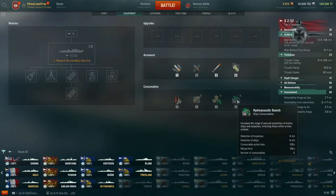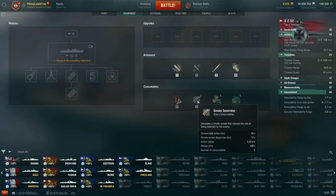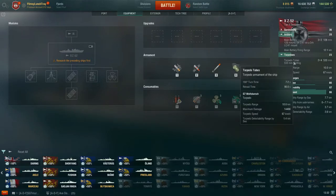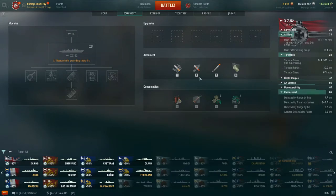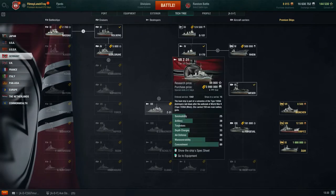If you're an American destroyer smoked up and a Z-52 pushes in, he's going to pick you up with hydroacoustic search and shoot you — you just have to disengage and fight back. When facing German destroyers you have to be mindful of this hydroacoustic search when using your smoke screen or you'll get punished. Their smoke has a 20-second action time and 77-second dispersion time. On a full torpedo build you can get the 90-second reload down close to a minute, and then adrenaline rush brings it under a minute.